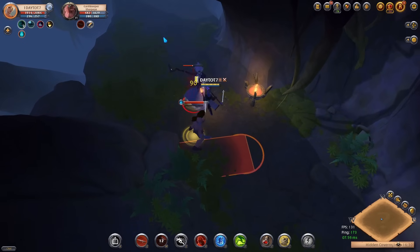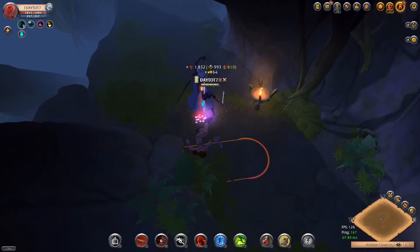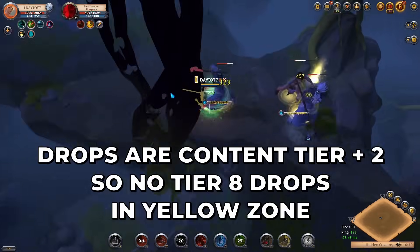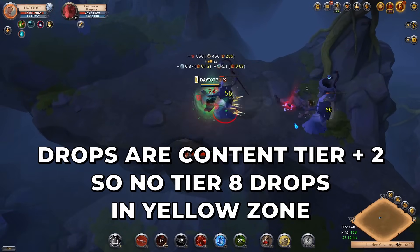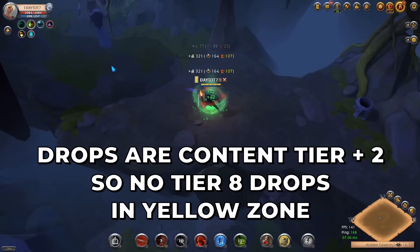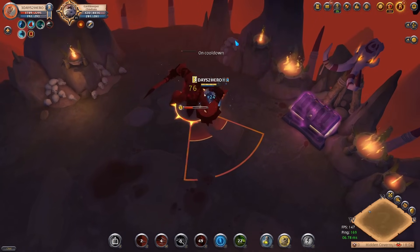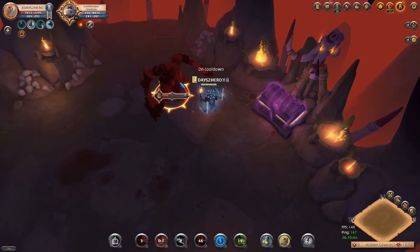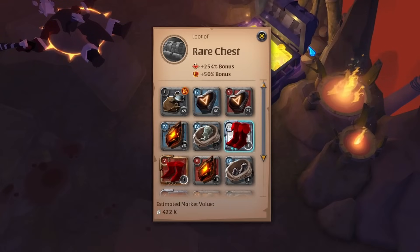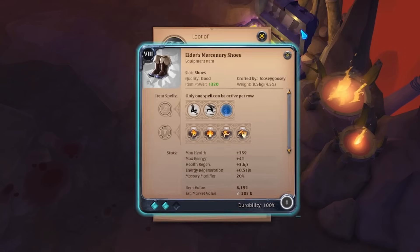You will already notice the huge difference in fame and silver gain while killing mobs in the solo dungeons throughout the black zone, even more so once you start defeating bosses and looting their chests. When it comes to loot, you can get drops up to two tiers higher than the content you are doing — so when you do tier 6 solo dungeons in the black zone the maximum loot that can drop is tier 8. During my first run one of the first chests I opened had 8.2 boots in them, which would not be possible in the yellow zone.